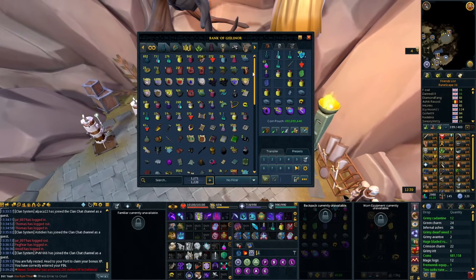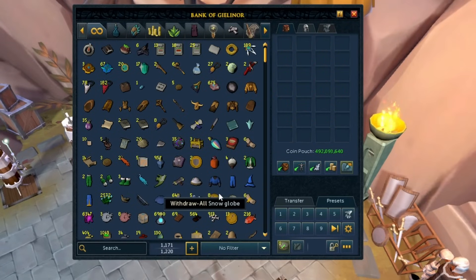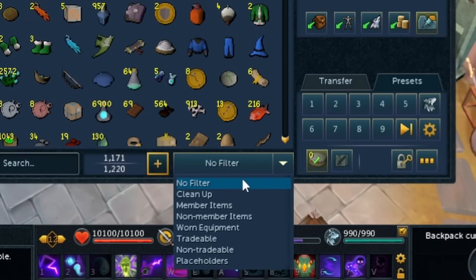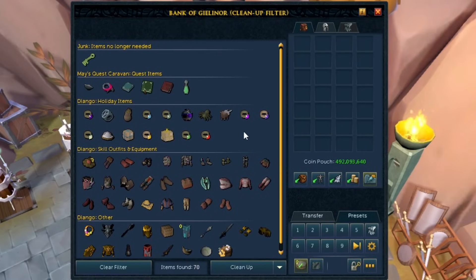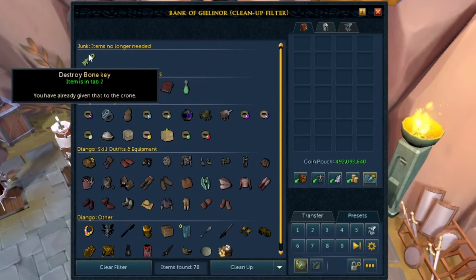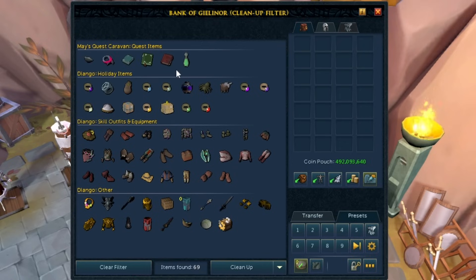If your bank looks like mine and you're running out of space, you can make more room quite easily. Down at the bottom there are bank filters — click 'No Filter' to see the options. You can filter by member items, tradable, non-tradable, placeholders, and more. The best one is the Cleanup filter — it shows all items you can safely get rid of that you can reclaim easily or simply don't need. Click Destroy on a junk item and it's gone — bank space recovered.